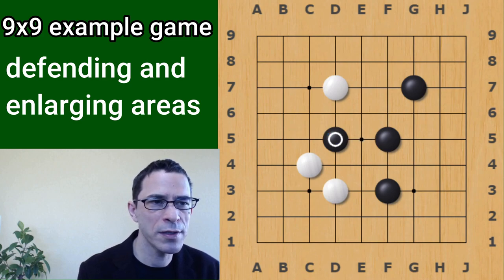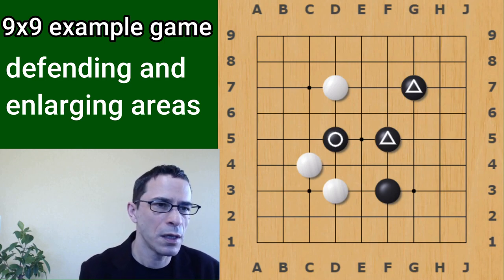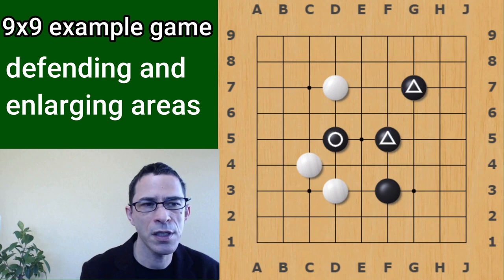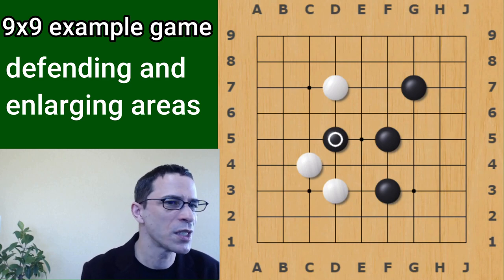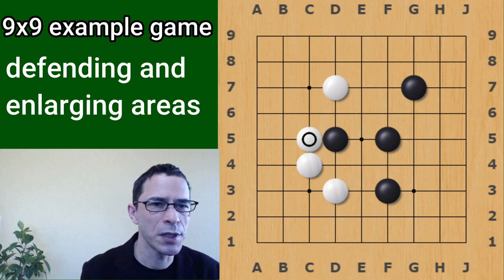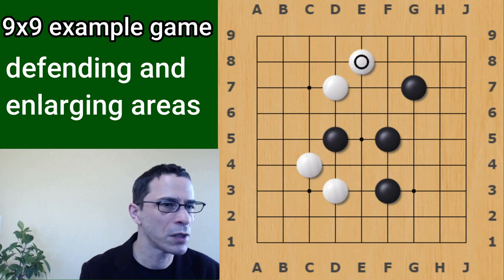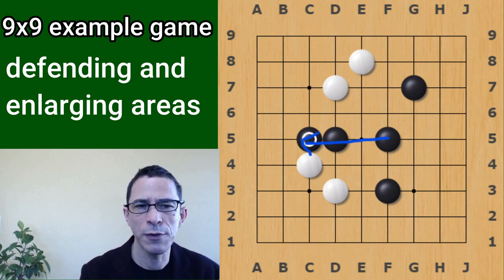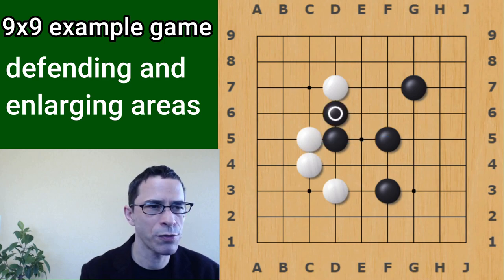I might talk about the other connection that Black has - this stone and this stone. This is called the knight's move. Chess players would recognize that as the shape in which the knight jumps in chess - it's that same shape. Although the stones do not move around the board, it does give you the image of a knight jumping. And White answered here to stop Black from coming inside White's territory. If White had not played that move and played something elsewhere, then Black would have a connected shape moving right into White's territory - so that would be very successful for Black. So instead, White answers that.